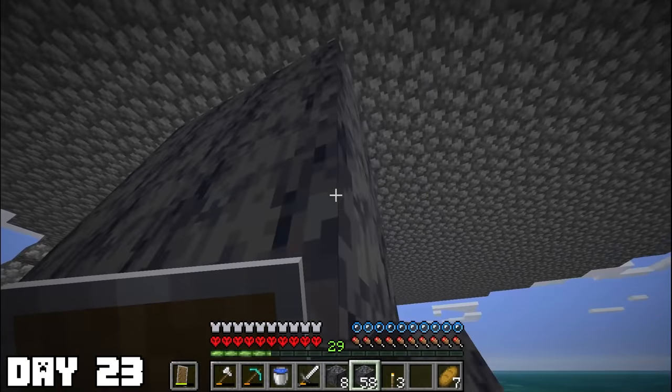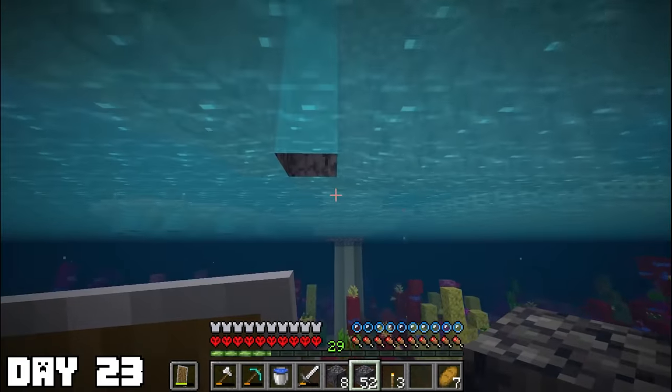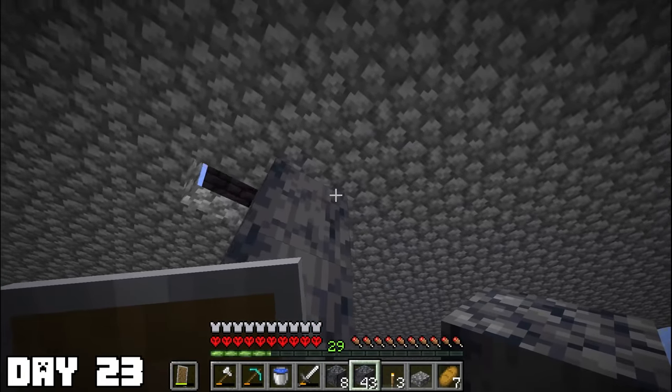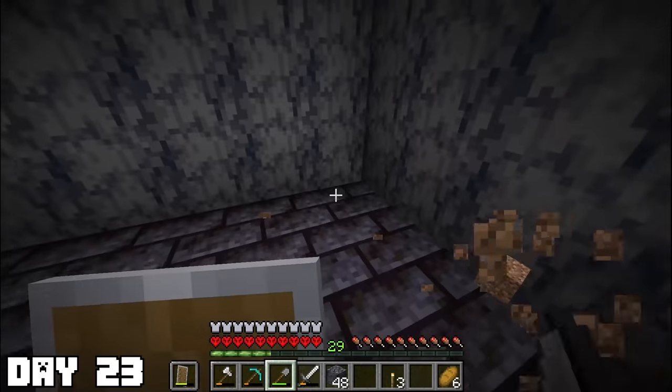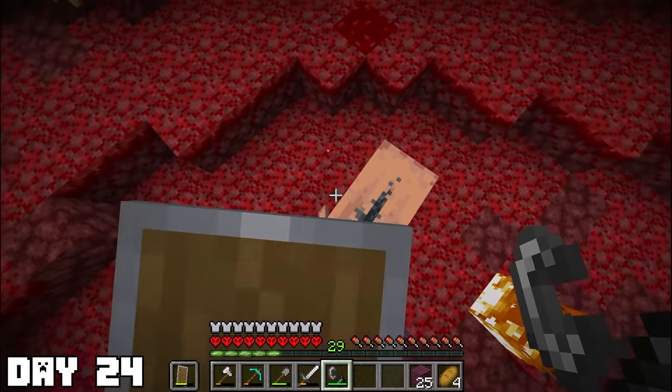Day twenty-three: I knew I'd be working on enchants at some point, so I thought it'd be a cool idea to make a basement underneath the house for my enchantment table and bookshelves. When finishing up the basement I heard strange demon sounds coming from outside — got me a little worried. It's like a puffer fish sound.